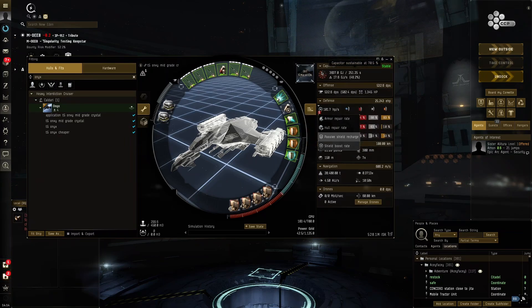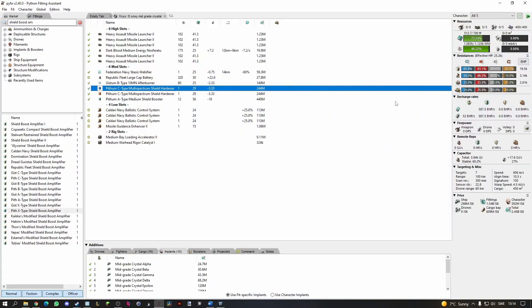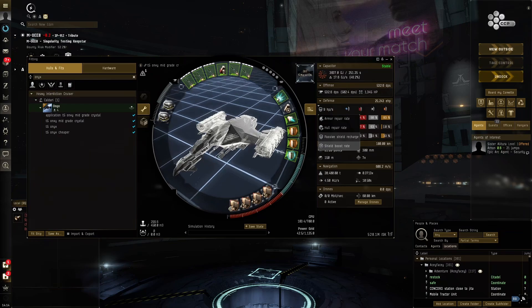We're going to have a lot more capacitor to spare while tanking. It's not like our passive recharge is going to do much, but it does do something — 52 HP per second, because we've got such good resists. So it's not nothing — it is some HP per second.